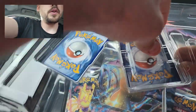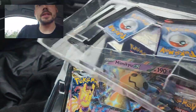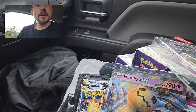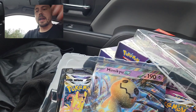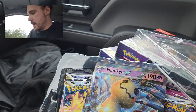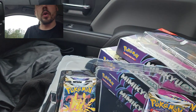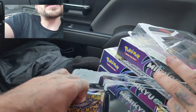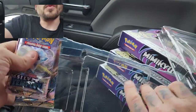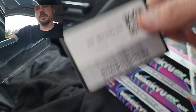You do get the promo Mimikyu EX and the oversized card in each of these. I prefer the little Mimikyu showcases, which are like $12 at Walmart, but I never see those anymore. You also get a Hollow Griever, which isn't that special. You get four packs — two Silver Tempest, one Brilliant Stars, and one Fusion Strike — which is a pretty good pack spread with a lot of potential.